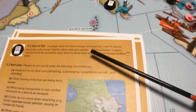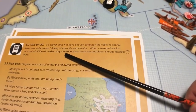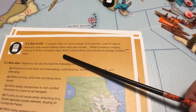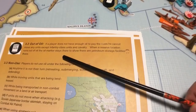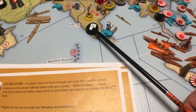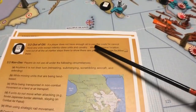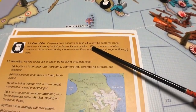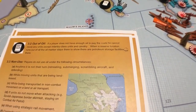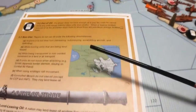Out of oil — if a player does not have enough oil to pay the cost, he cannot move any units except infantry class units and cavalry. When a reserve location runs out of oil, that marker stays there to show that there are petroleum storage facilities there, even if there's nothing underneath it, because you might put oil in there later. This is why infantry and cavalry can still move around on a turn without expending oil — they can still move when you have no oil.